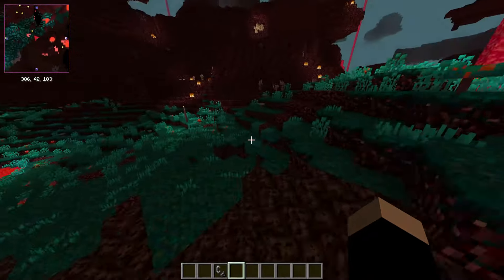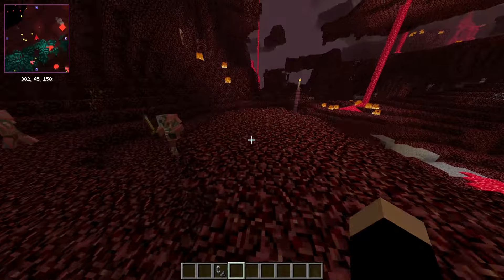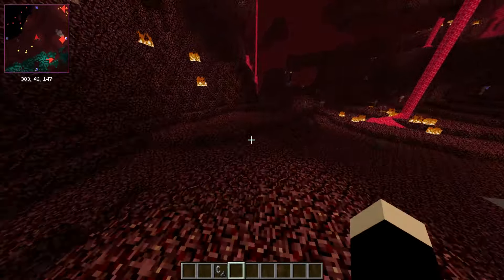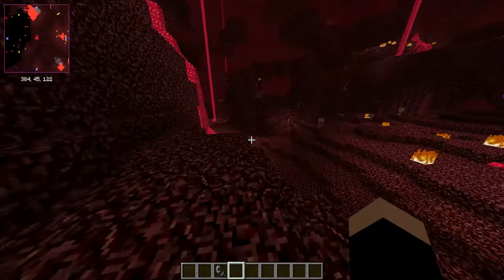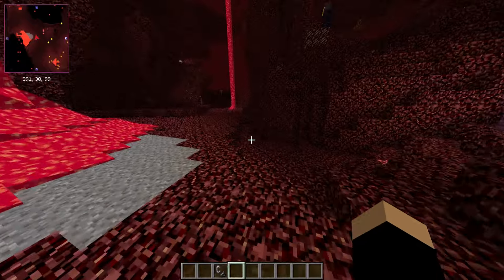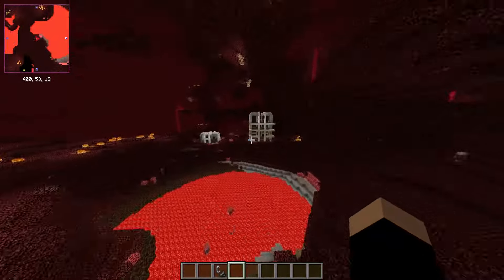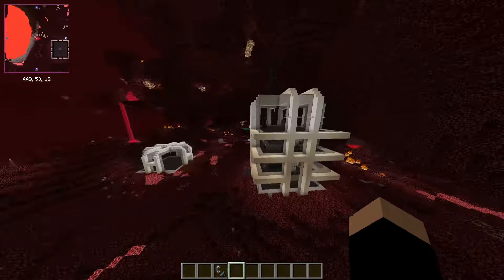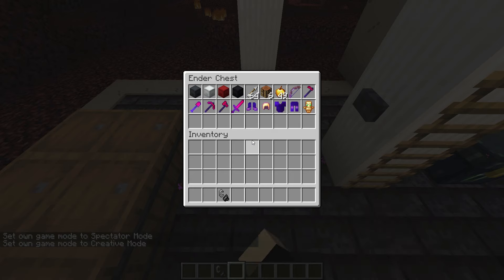I think that's up for interpretation. Soul sand is darker but I kept the old texture, and soul soil as well. It was a lot of work — I don't really know how to do all this texture pack stuff. I had to use generators for some things, but it was kind of interesting, especially with the next thing we're going into.